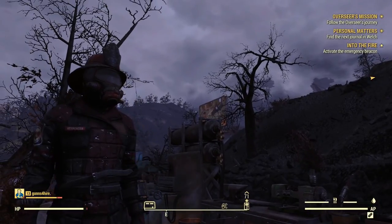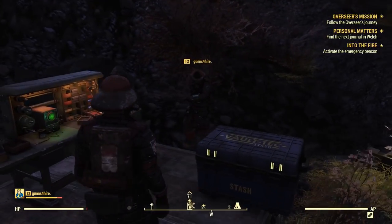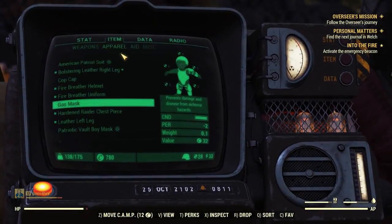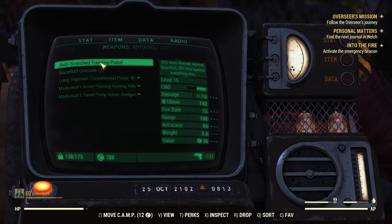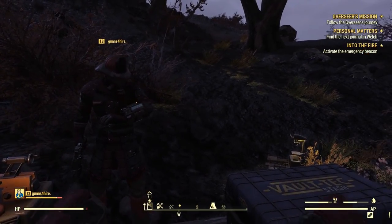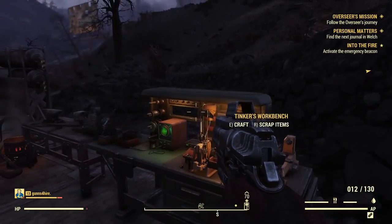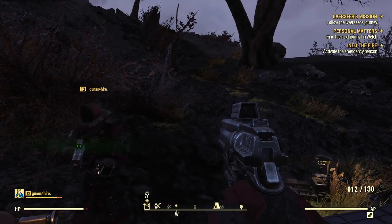Oh dude, look at that — it's got its own gas mask! I like this suit. You have to put that on. I look good, you look good, we both look good! Alright, we've got to pick up that special weapon — 25% more damage against scorched but 20% less against everything else, so you only want to use it against scorched. That's 130 rounds — delish! We're going to do this in the next episode!